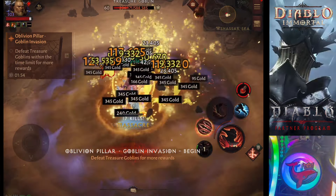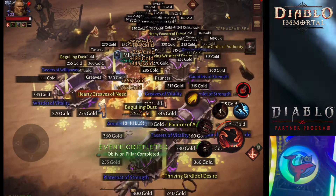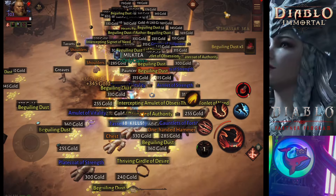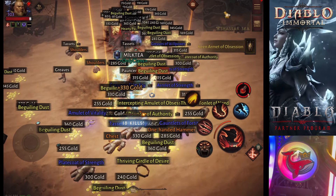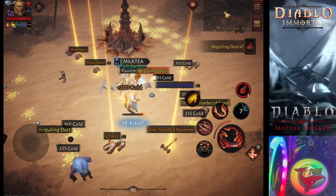Those powerful game-changing orbs that just happen to be red. Why now? Well, right now we have the double drop Goblin Buff active, and you're going to get twice as many Eternal Legendaries — twice the loot, twice the excitement.